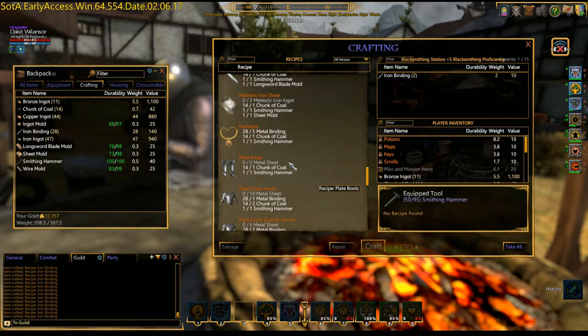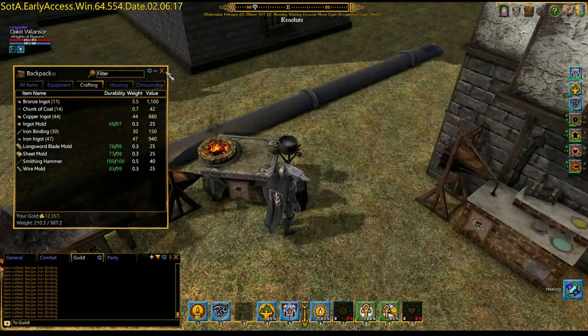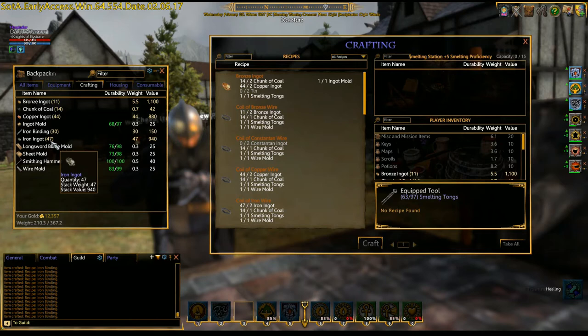So our 15 and 15 — I don't know if we failed any. We actually have 25, so we can make five or six necklaces. Let's go over to the smithing station real quick to make some rings.